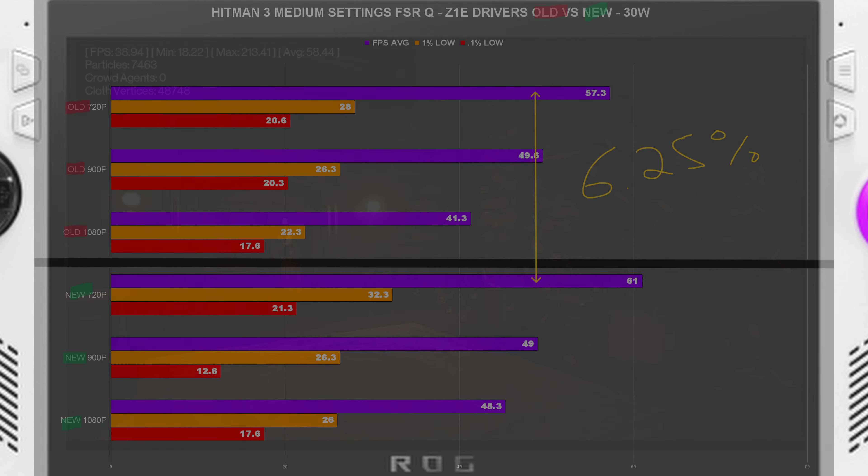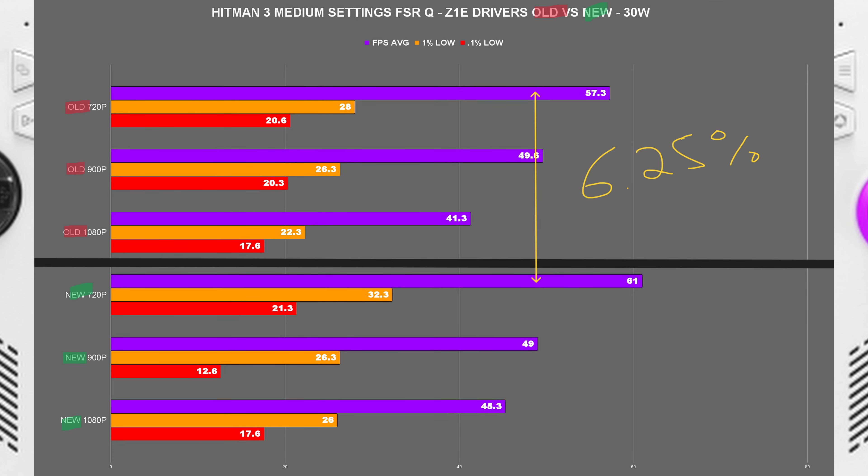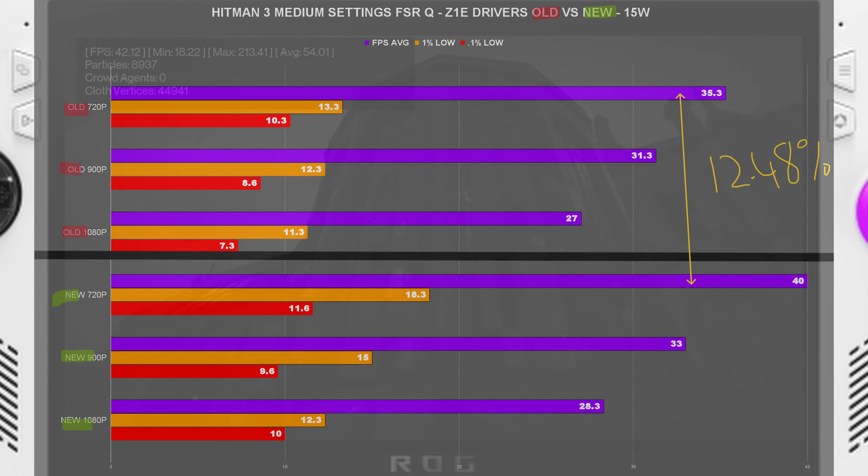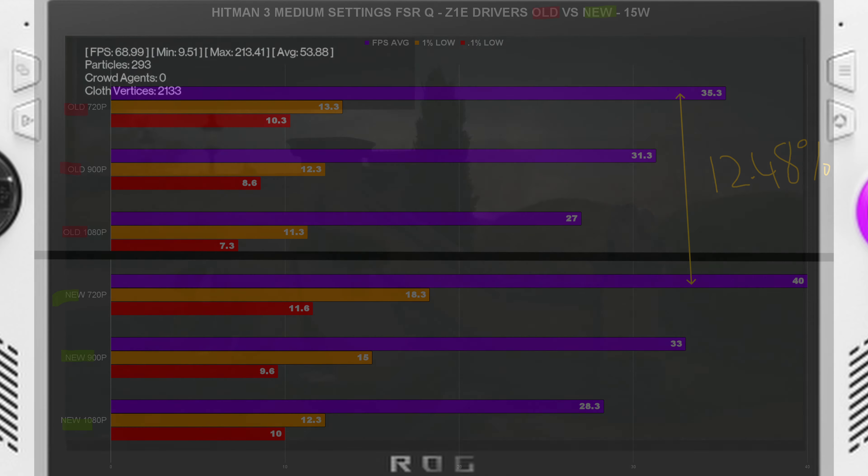Moving to Hitman 3 — this is more of a CPU-intensive benchmark with all the physics going on. Even at 30 watts we got a 6.2% increase in FPS averages, and 1% lows were higher at 720p as well. At 900p and 1080p averages were about the same, though 1080p was slightly higher minus the 1% lows. At 15 watts, we gained a 12.48% increase at 720p for FPS averages, while 900p and 1080p were mostly even, with some gains in the 0.1% and 1% lows on the new Starfield drivers.